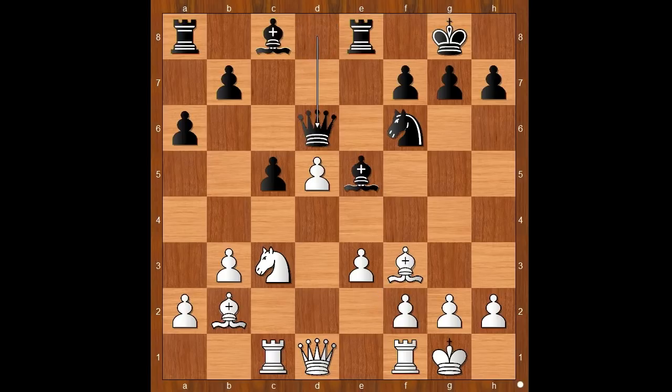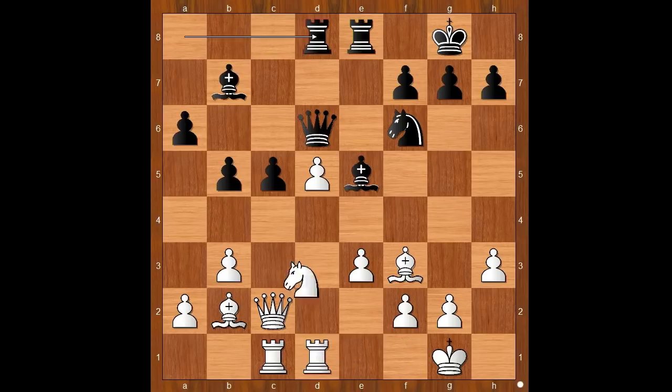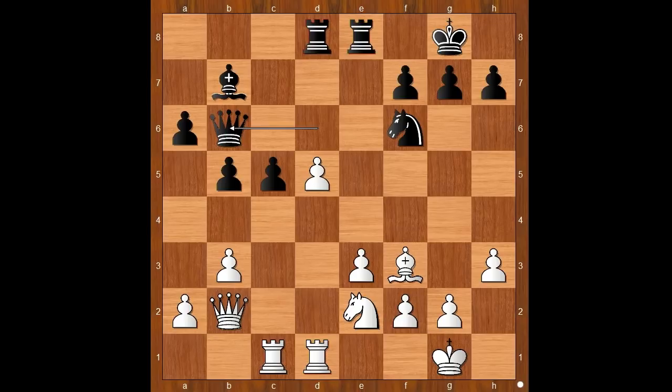Why not queen to d6, threatening bishop takes on h2 check? After h3, b5, queen to c2, bishop to b7 — now there are three attackers on the pawn on d5. Rook from f to d1, rook from a to d8, knight to e2, bishop takes on b2, queen takes on b2, queen to b6.